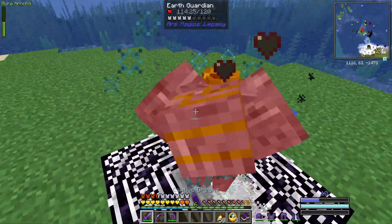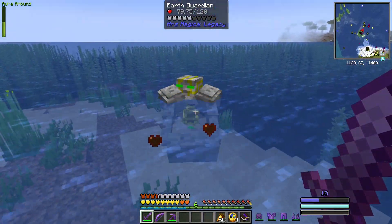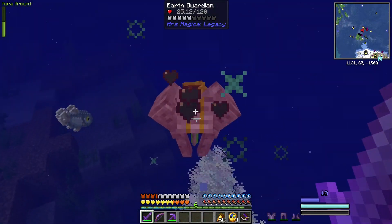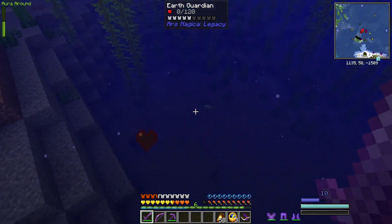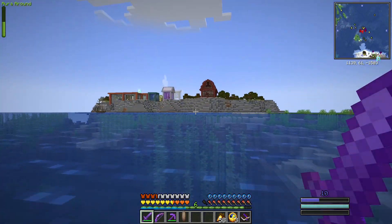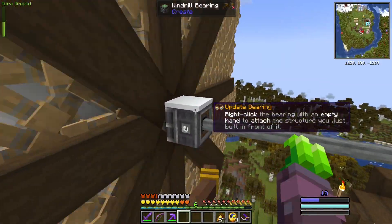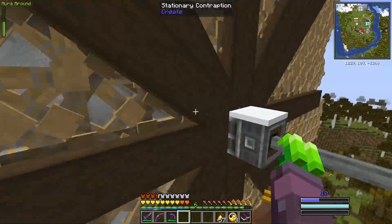Oh, there it is! Now we should be well enough armored for this guy — he might give us some trouble. He definitely works, and there's our Earth Essence. I don't know what we must be doing wrong with the Ice Guardian — some kind of glitch.